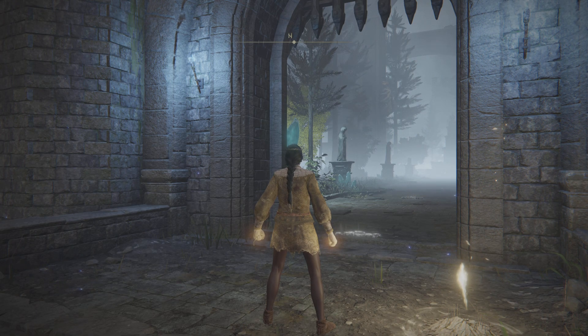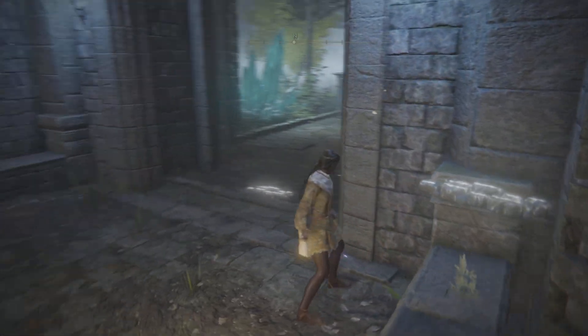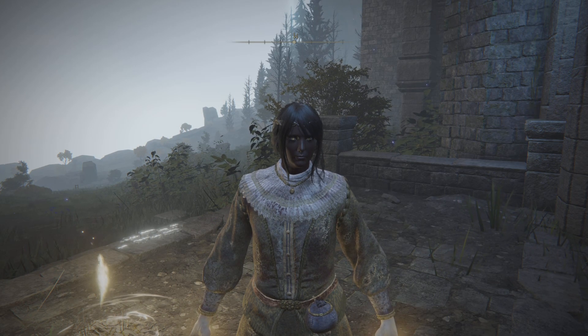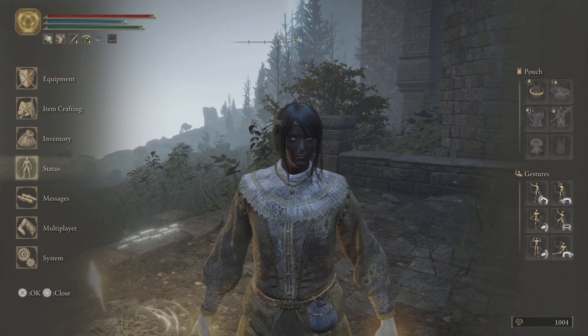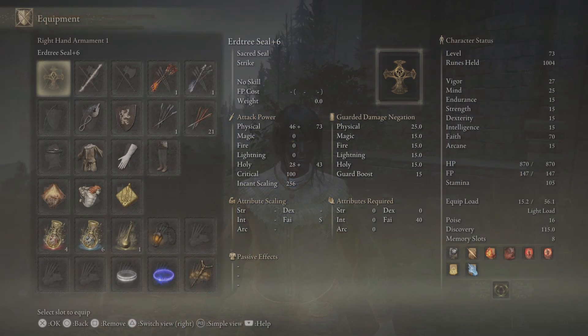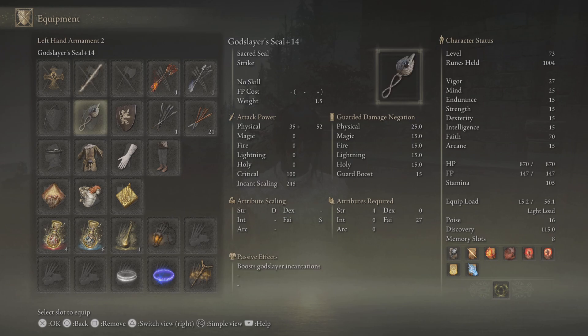Hey there, welcome back to the Elden Ring playthrough with Queen Delaine. She is a pure faith incantation caster. Let's take a look at her stats: Faith is 70, that'll go to 99. Vigor and Mind are in the 20s, those will go up to 40. Everything else will stay at 10. Equipment includes the Erdtree Seal, the Godslayer Seal with Black Flame, the Godskin Apostle incantations, and the Gravel Stone Seal from Liurnia that boosts lightning, which is mostly what she'll use throughout the playthrough.